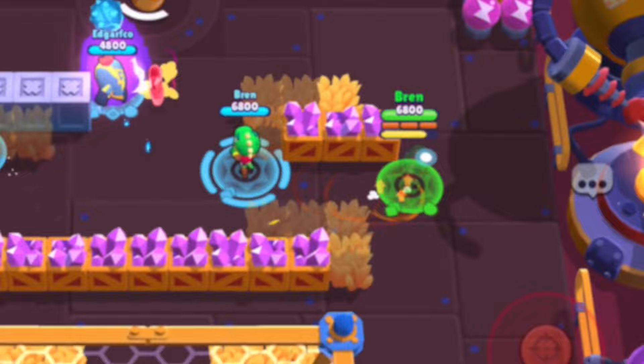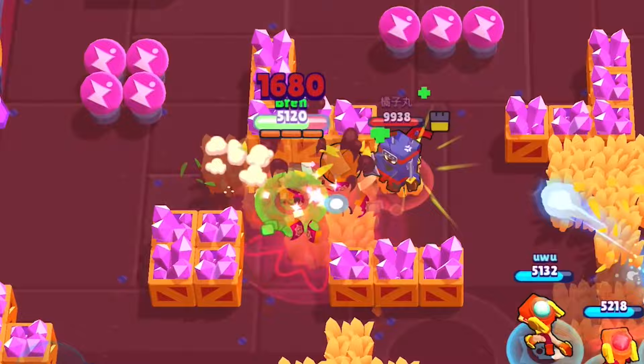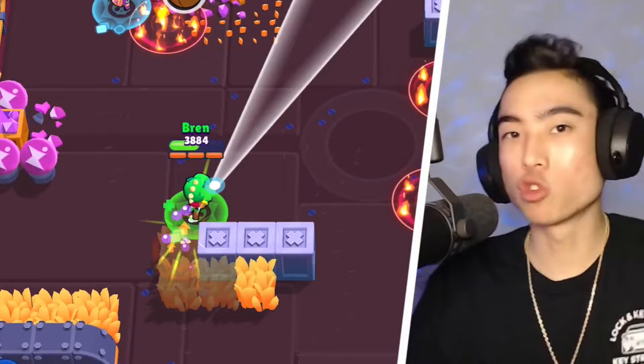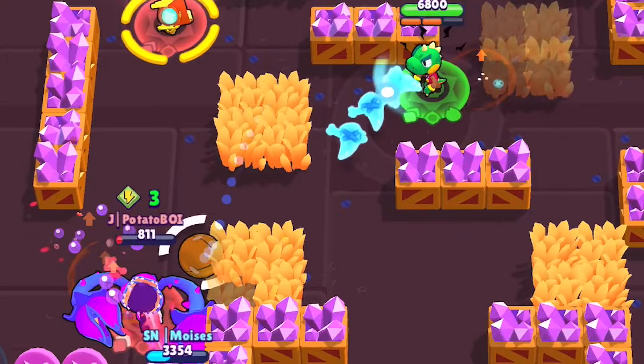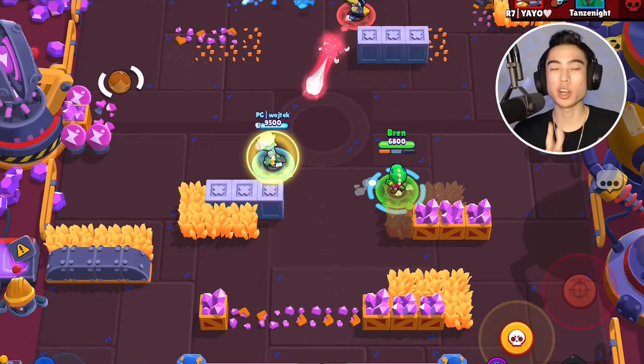If you don't feel you'll benefit from Lingering Smoke, alternative gears include the Damage gear, which deals 15% extra damage when Leon falls below 50% health — great because you need to get close to enemies and will likely drop low. The Speed gear is also strong on maps with lots of bushes, giving a 15% speed boost while moving through them, helping you close the gap and reach objectives faster.